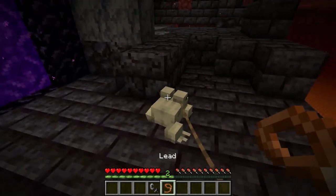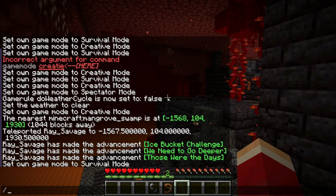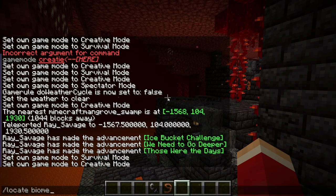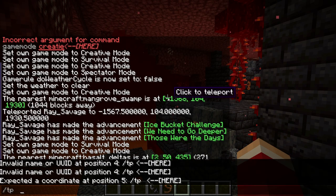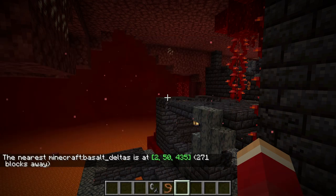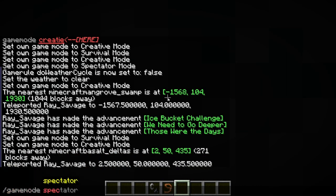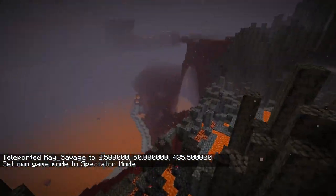Build a path to the basalt deltas and use your leads to bring the frogs over there. You can use the locate biome command to find basalt deltas. Once you've found it, now you're in the basalt deltas and ready to set up.